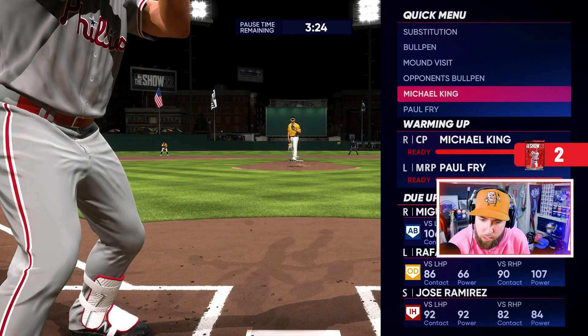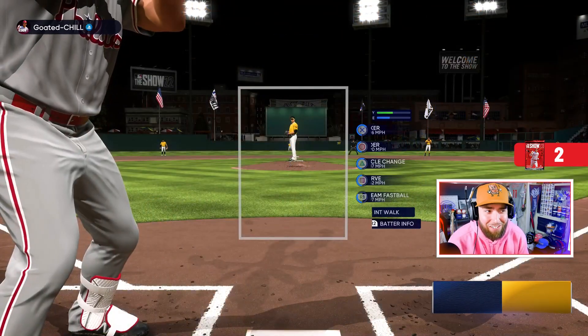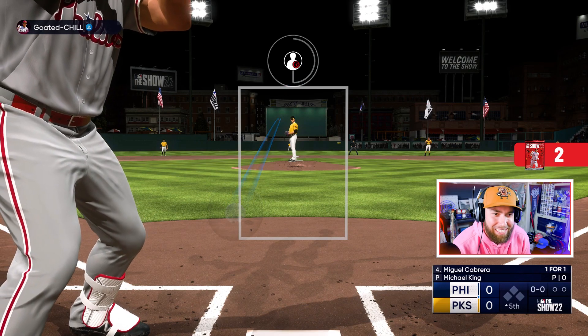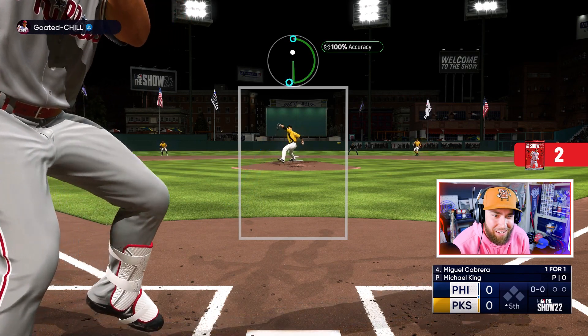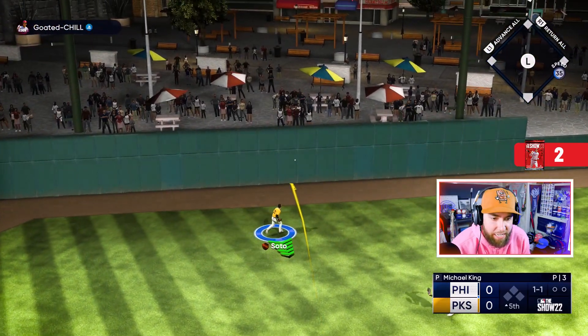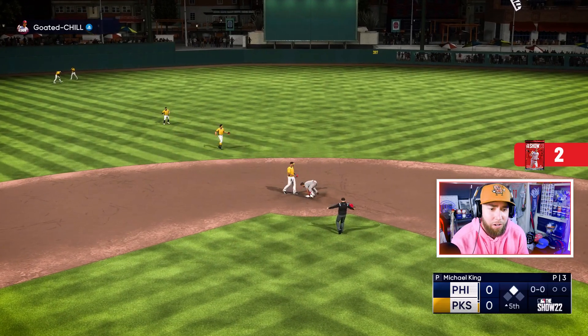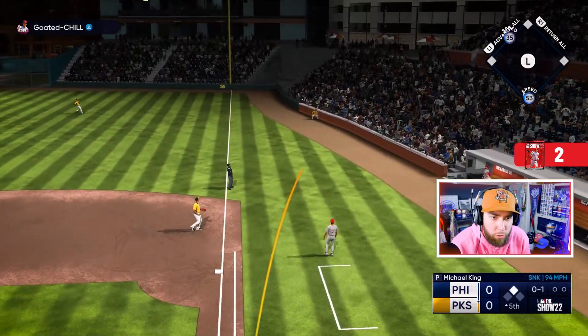That was actually a really good at-bat but I got swing happy. Through four — nothing-nothing. Mentally I'm playing as if I'm down seven. He's got me all tied up. Good news is he's struggling and frustrated trying to get out of here, so I feel good on the mound. I hope he doesn't luck into one because of the overall gap. Gonna bring out Michael King. If he goes yard, I just hope he barrels it — no 92 exit velo homers. Whoever wins better earn it.